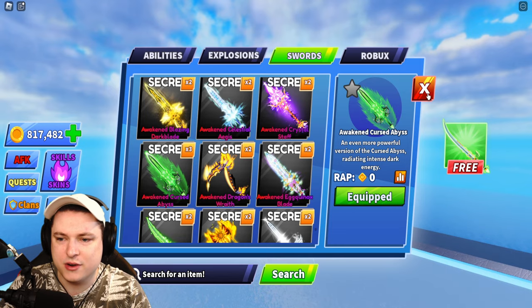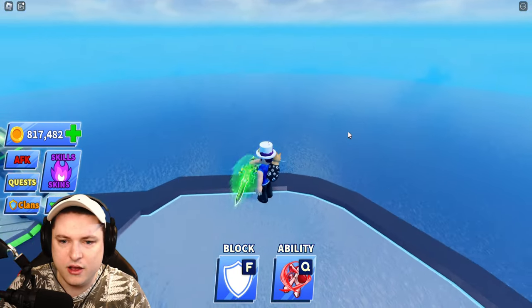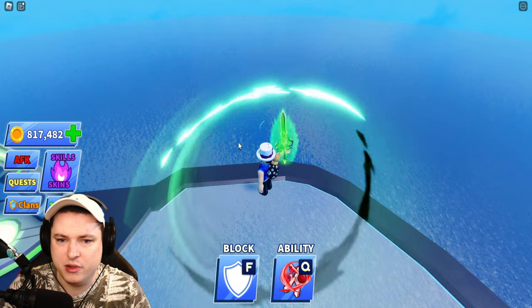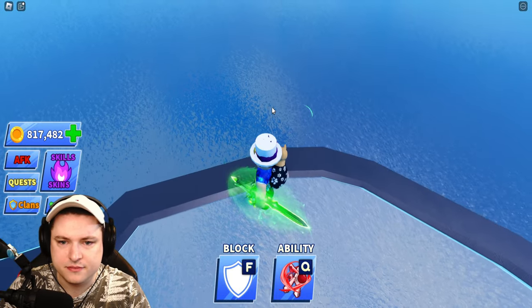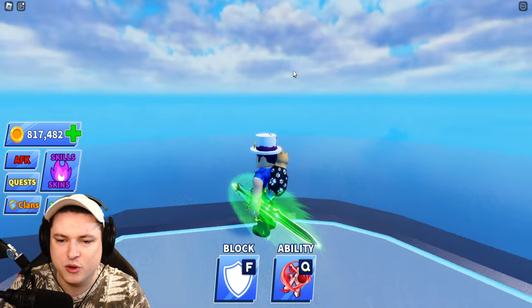We have the Awakened Cursed Abyss coming in right here. It has a custom animation — nice little black and green over there. And a tiny little speck of animation over there, very small. That's pretty cool.